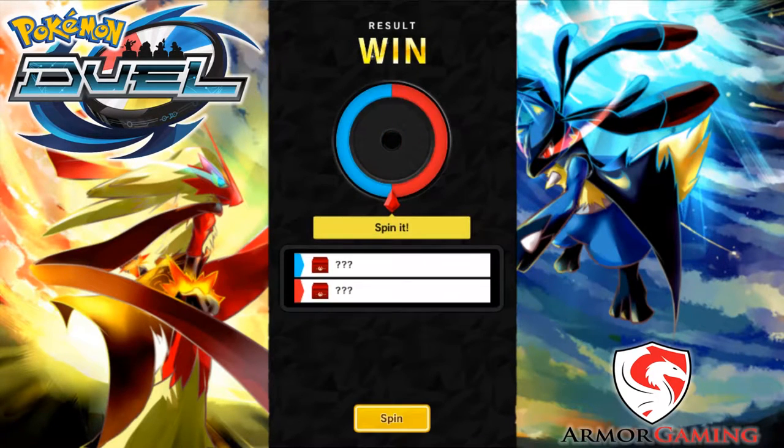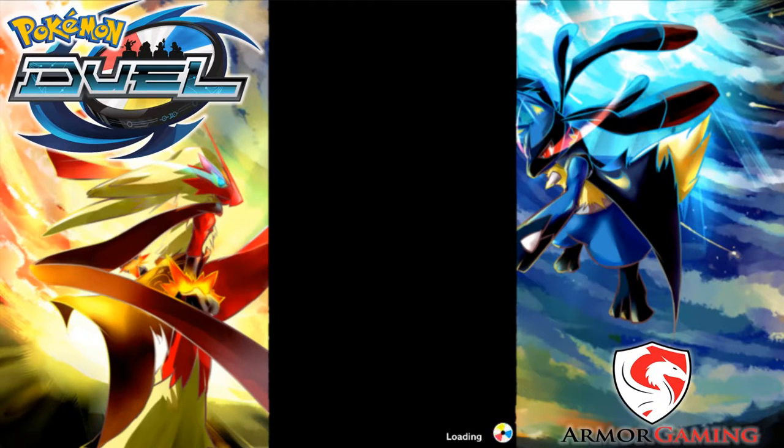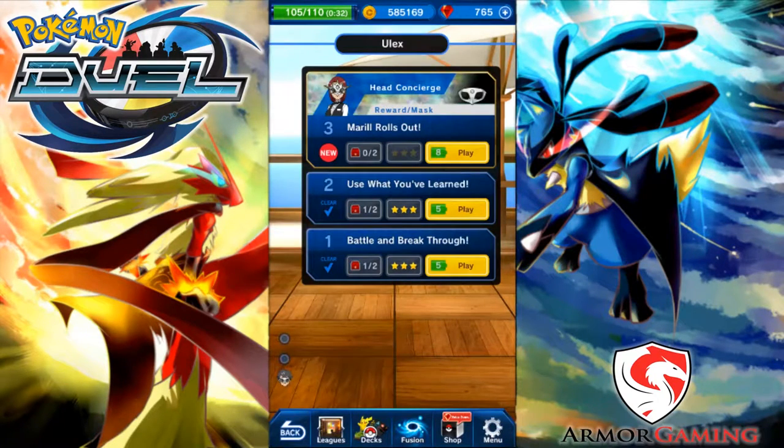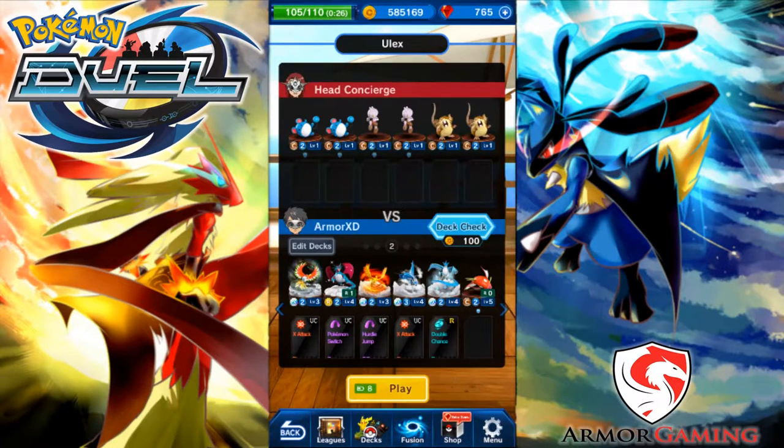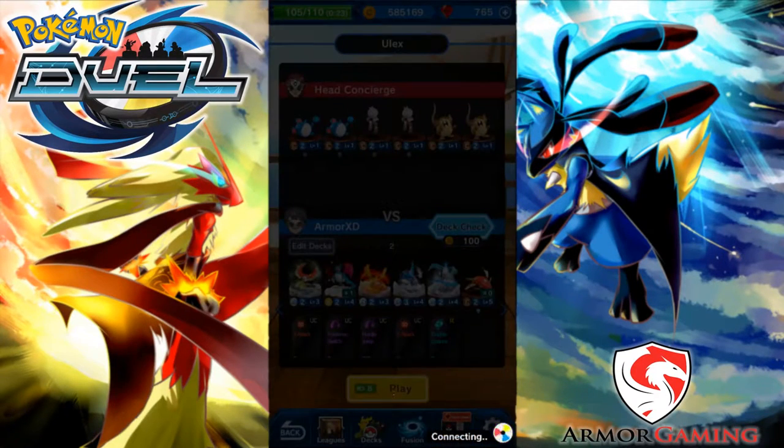I did everything and I get to spin the wheel! I got a Pokemon — blue's Pokemon. Let's move on to the last stage of the Ulex where I get a mask. You can click on the little stars to see what the challenges are. Same exact challenges. I'm not gonna do a deck check because I already know my deck is apparently worse than the starter deck.